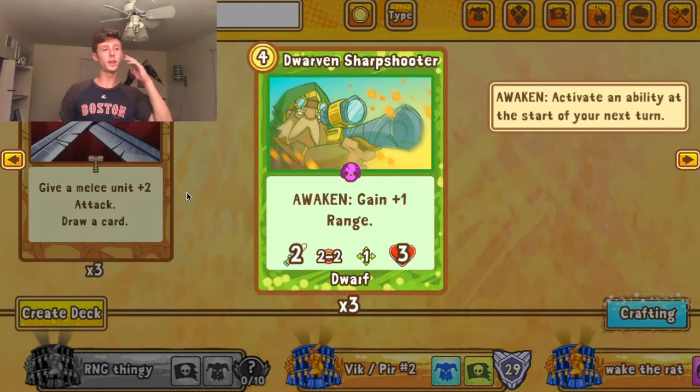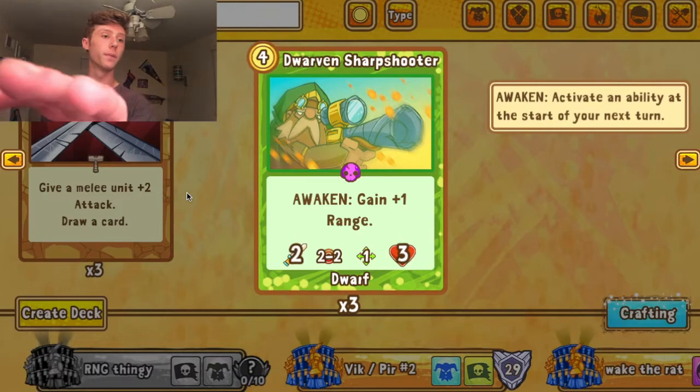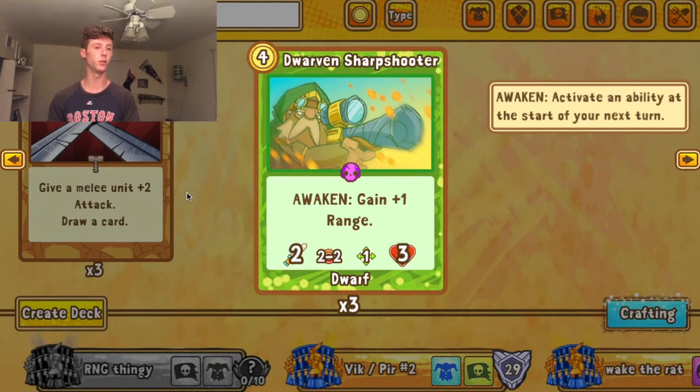Here's Sharpshooter — a Pirate card, four gold Epic, two-three stats, two range, one movement, with an ability called Awaken: gain plus one range. The awaken range is honestly a very strong power if you have the means to awaken this card multiple times. For four gold with only two attack it may not be completely worth it on its own, but in an awaken deck with Sayrus or Rite of Awakening, having four or even five range is huge.